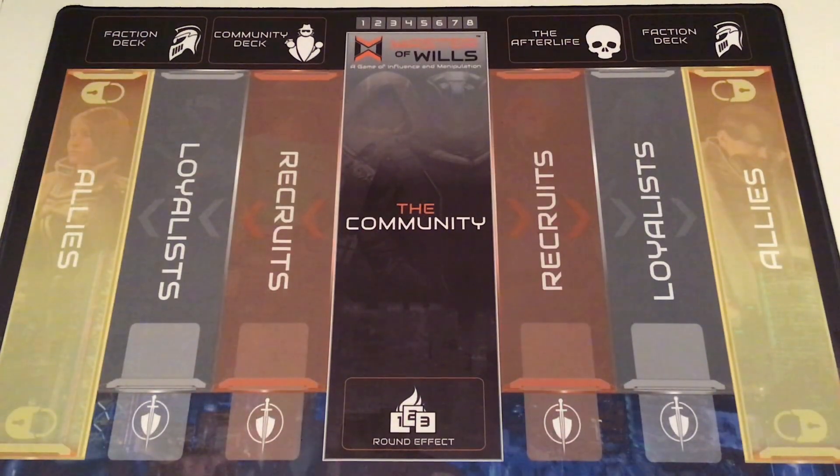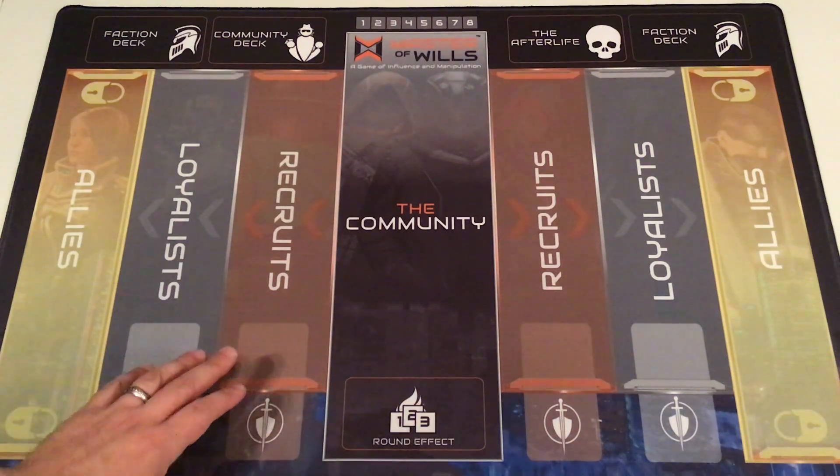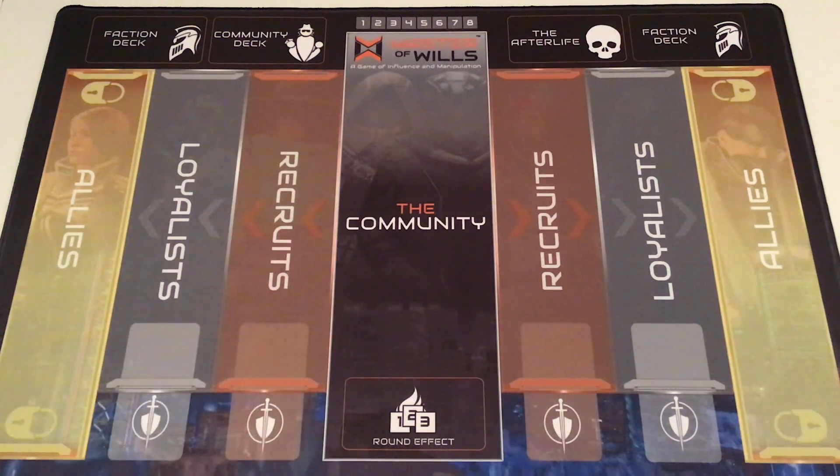Underneath everything I'm going to be laying out here, we have a game mat for Master of Wills. This game mat is very nice — it has a stitched edge, is easily rolled up, and is about the same size as the game board in the first edition, though the columns have shrunk slightly to allow a bit more border. It's available on their website and as an add-on to the current Kickstarter for Blood Crown. Cards don't get bumped around too much on this when unsleeved. It's not necessary, but it's nice to have.